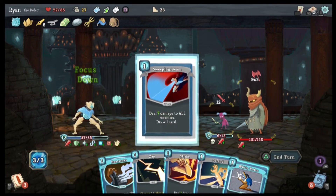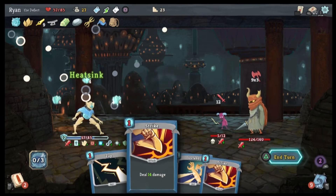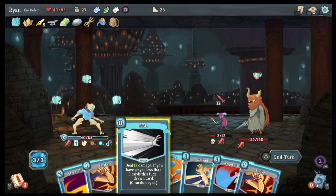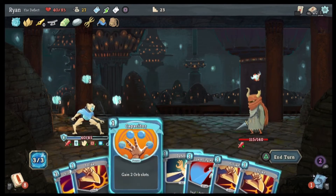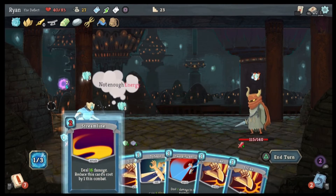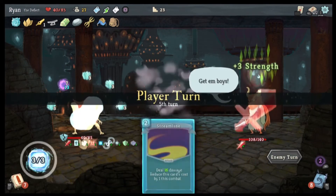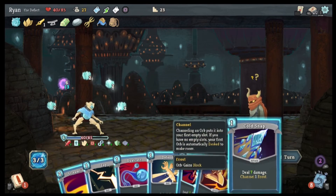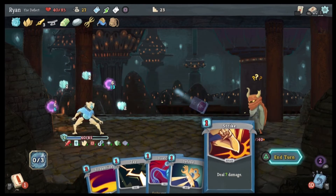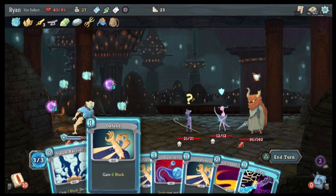We're not done yet — alright, Sweep Beam. White Noise. Mechanical learning — Heat Sinks. I can do FTL, I can do Capacitor. Go with a Chaos — don't have enough energy for that. We'll just strike you. God — seven damage, seven damage. There we go. Okay, you've got some more enemies. I don't remember getting Steam Barrier but okay.